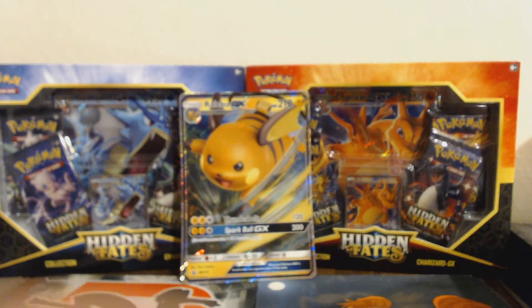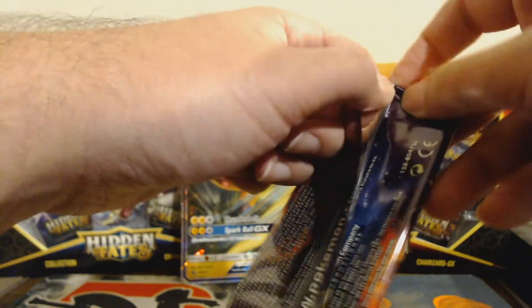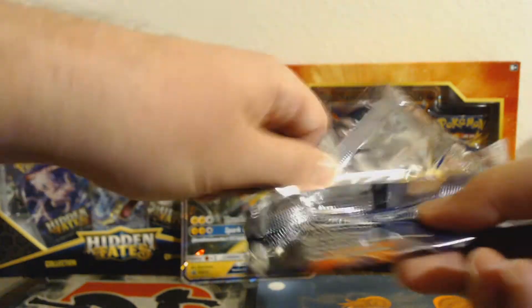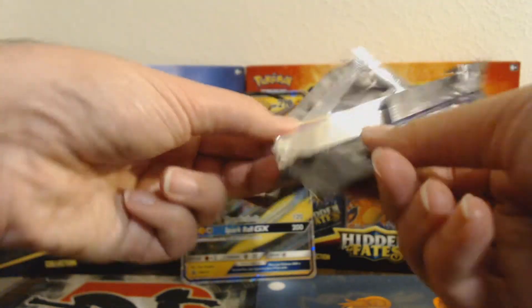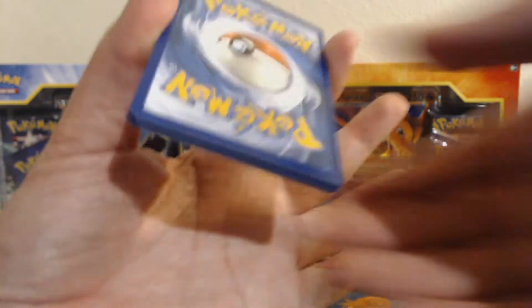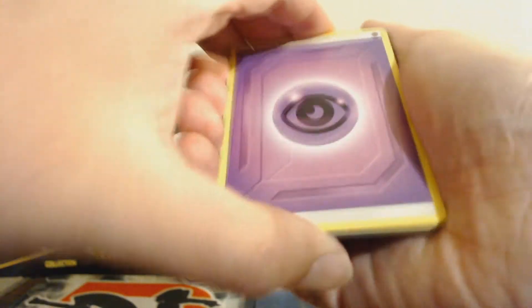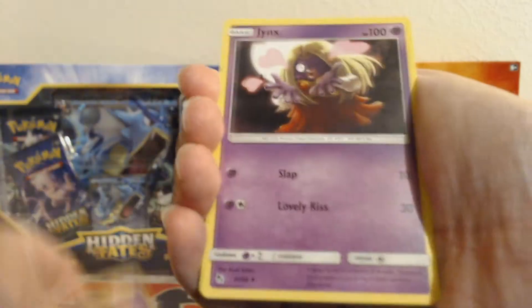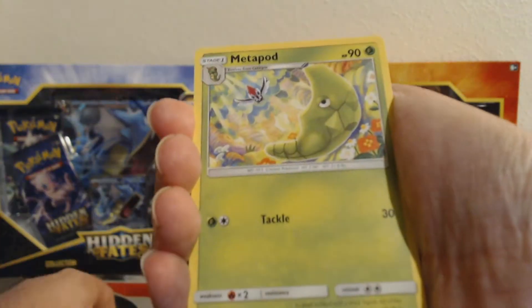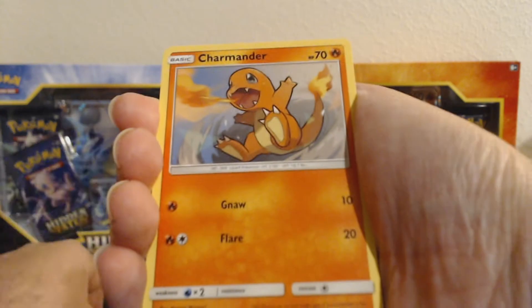And here we go, the last one. Raichu — honestly, I don't give Raichu enough respect. You're a fine Pokemon. I'm kind of tired of Pikachu personally, so Raichu gets some of that leftover contempt from me. But Raichu, you didn't do me dirty here. You gave me the non-shiny GX I wanted the most, as well as a shiny. So already we've walked out of here with something. We're not leaving empty-handed.